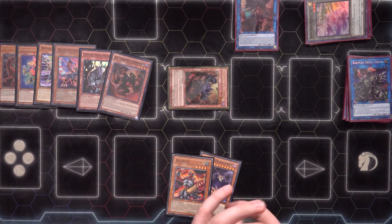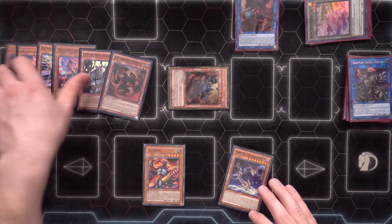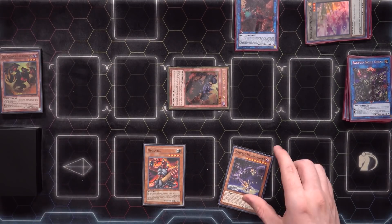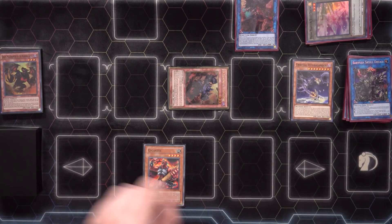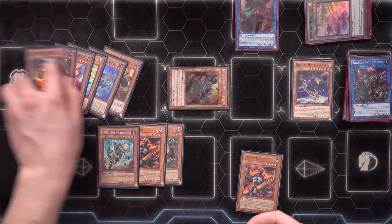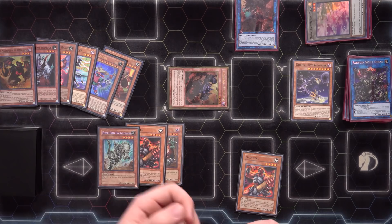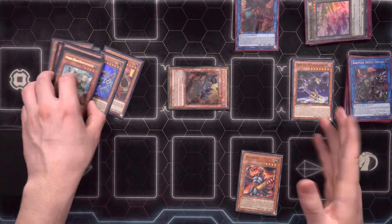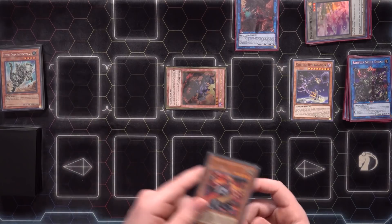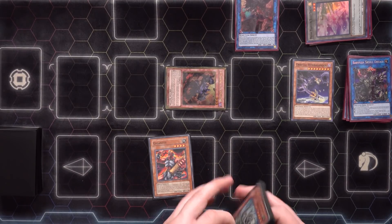We haven't normal summoned yet, so getting access to a normal summon would be very nice, but we just don't have a way to do that. We special summon Hydrolander and use its effect — we mill Sangan, Gigantes, and Fossil Dyna. Milling Fossil Dyna again — not good at all. The Hydrolander does go through, so we target the Seer, and then Cherubini protects it — it doesn't get destroyed because of its own effect.